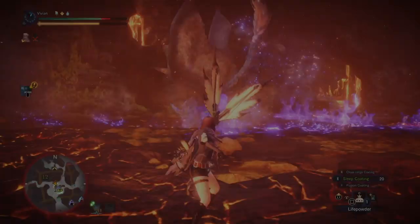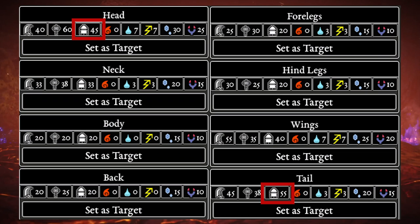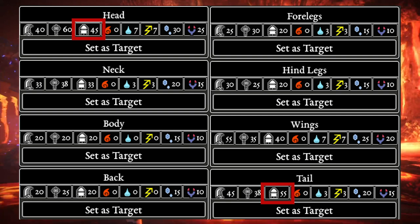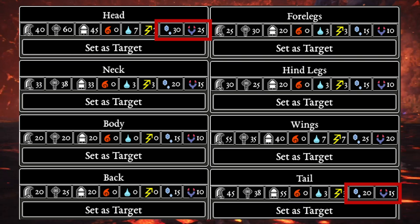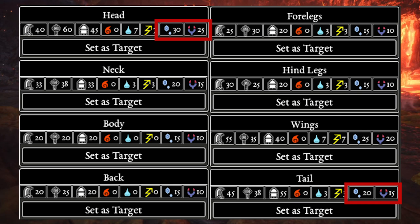Shot-type damage gets weak points on the tail and head, at 45 and 55 hitzone values respectively. The tail is a better choice for higher raw damage, although if using elemental damage, the head is a better target — her elemental hitzone values are 10 higher there than on the tail. This generally makes the head a better target for elemental shot types like bow and elemental ammo. Luna is mostly weak to ice damage, while her dragon hitzone values are only 5 behind on each hitzone. When using elemental weapons, always use ice for maximum damage.